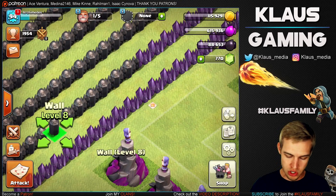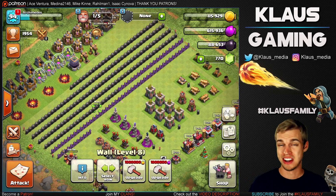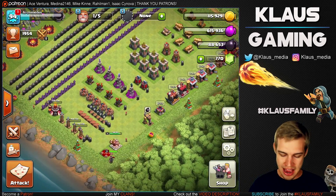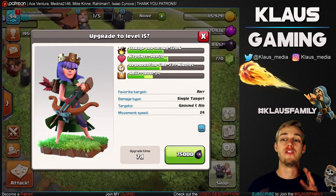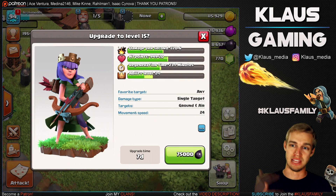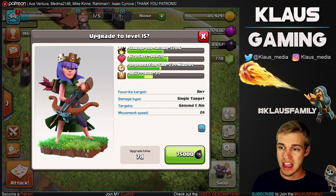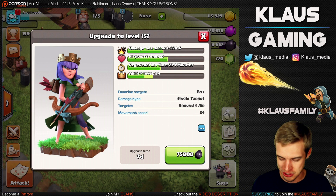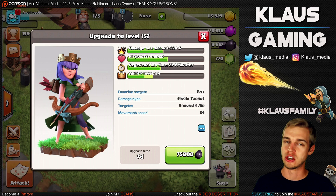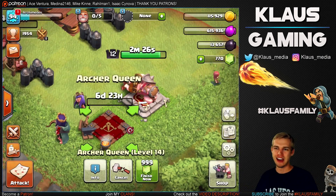The last thing, guys, is this Archer Queen going to level 15 — 75,000 dark elixir, a full 7-day upgrade. Level 14 was 6 and a half days, level 13 was 6 days, and now level 15 is a full 7 days — and it stays a 7-day from this point forward. That makes things easier to predict for my recording sessions. Level 15 Queen hype — let's go! BAM! Nice, guys. It's nothing like a level 40 queen like a Town Hall 10 should have, but that is not too shabby.